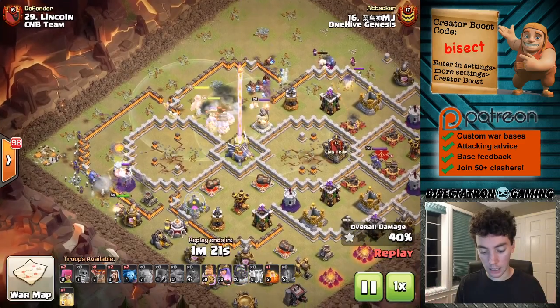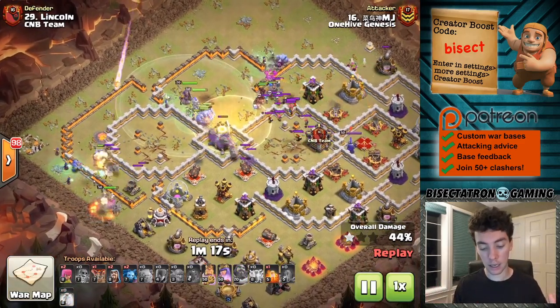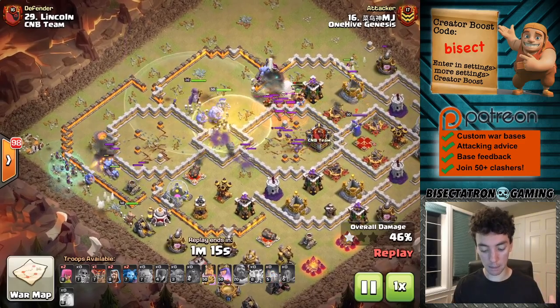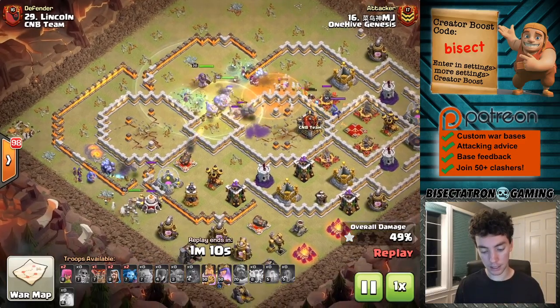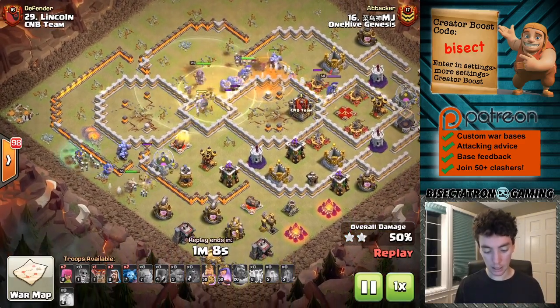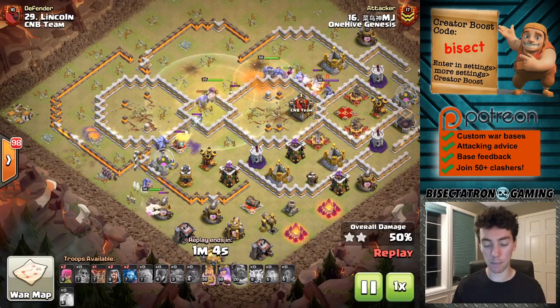First attack already going on. This is taking out those Inferno Towers — both multis — four zaps and a Quake for each, I think. I'll have to double check that's the exact number. Then using the siege barracks plus a bunch of witches and golems. It's an interesting army composition.